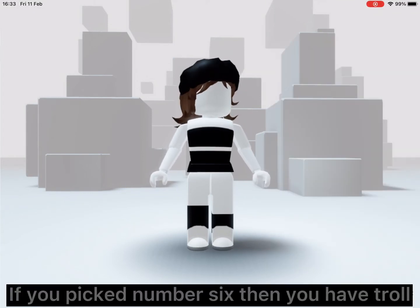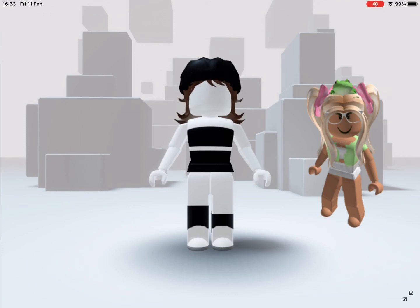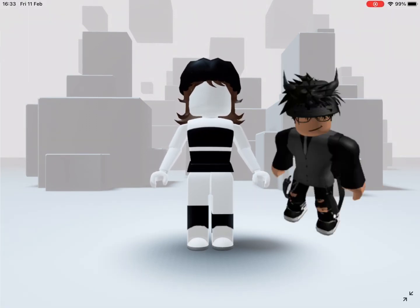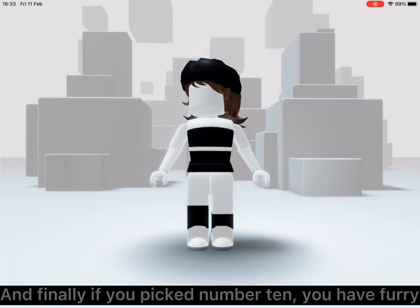If you picked number six, then you have troll. If you picked number seven, then you have softy. If you picked number eight, then you have slender. If you picked number nine, then you have bacon. And finally, if you picked number ten, you have furry.